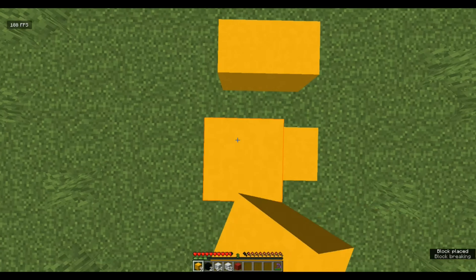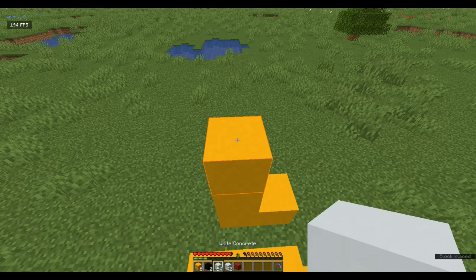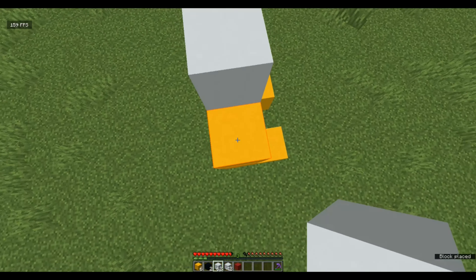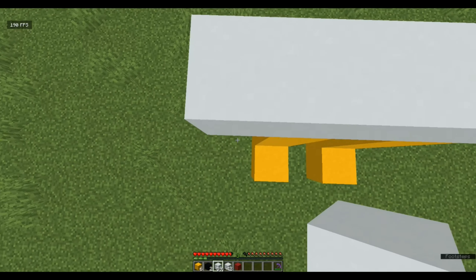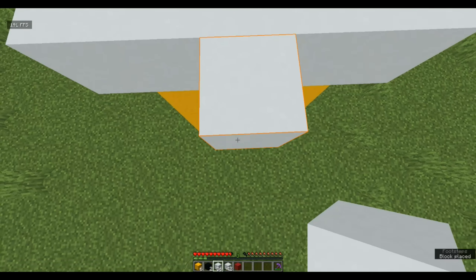Now I'm going to show you how to build a chicken. To start off you will need 14 yellow concrete, two black concrete, 106 white concrete, and one red concrete. Like we did with the light gray concrete for the zombie, you want to build two blocks like this, skip two blocks, and build two blocks like this — except this time we're not filling these in.